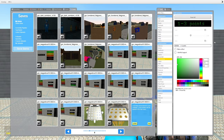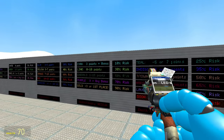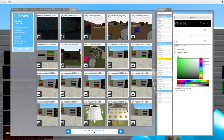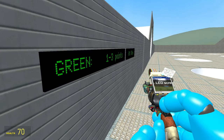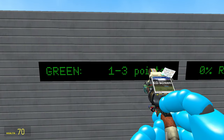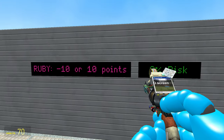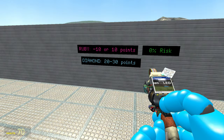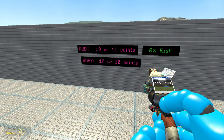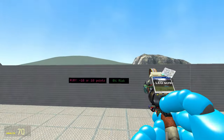In the text box you can type whatever you want. For example: 'Green — one to three points.' Make sure wide is set to 8 and it's type 4 so the text doesn't move and fits properly. You can grab it and position it wherever you like. If you press R on an existing LED screen, it copies the text onto your tool. You can then right click on another LED screen to replace its text — very useful for quickly updating screens.